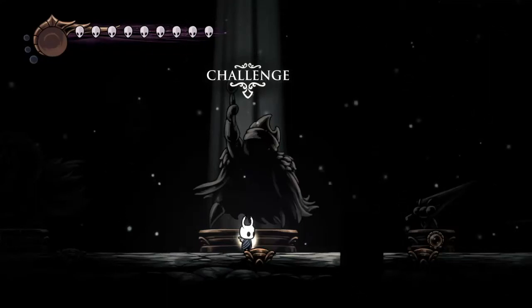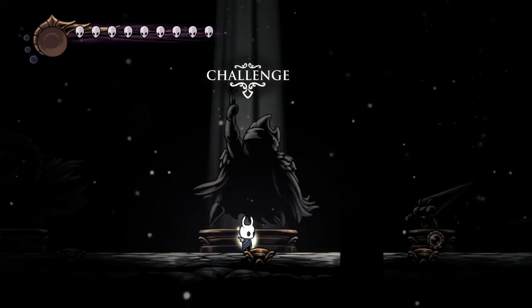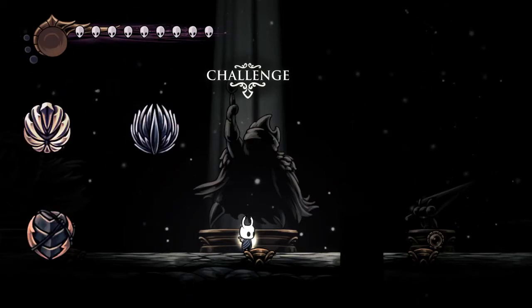Hello everybody, this is going to be a tour on how to beat Radiant Paintmaster Shio. For this, the charms that I use are Unbreakable Strength, Quick Slash, Mask of Pride and Charming Stone.